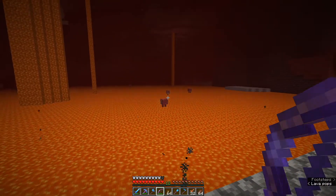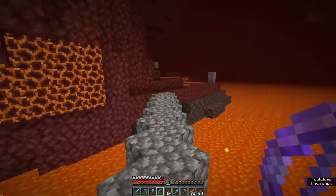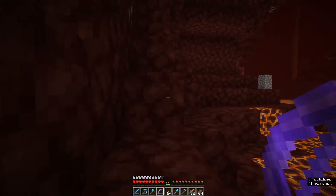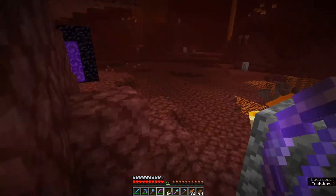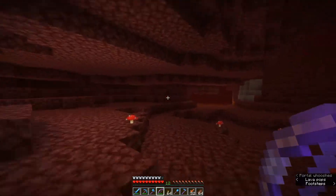These little creatures out here in the lava lake - they're called striders, and you can ride them. If you have a saddle and a warped fungus on a stick, you can ride them very similarly to pigs and get across lava lakes and lava oceans that way. Unfortunately, I don't have either a saddle or warped fungus on a stick, so we're going to have to stick to the old-fashioned bridging method.